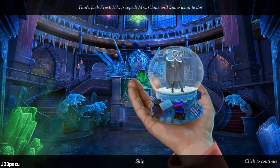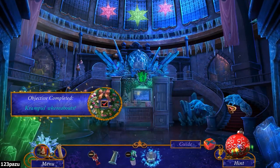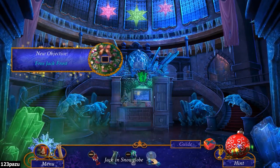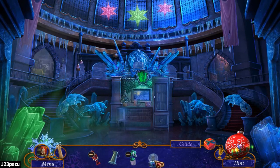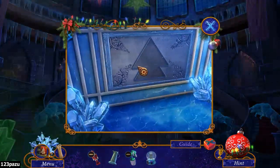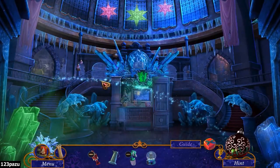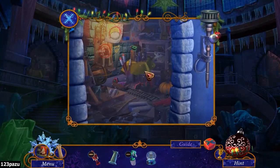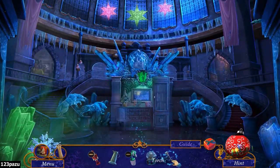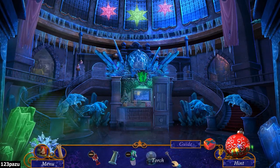That is Jack Frost. He is trapped with his claws. Krabba's whereabouts. Can we talk to Jack in the snow globe? He's locked - he's probably asleep. A torch! So that's why there was an alternative there - it's for us to grab the torch.